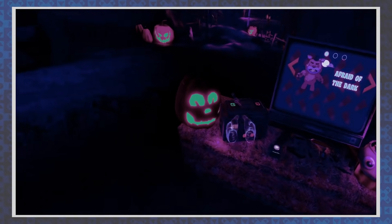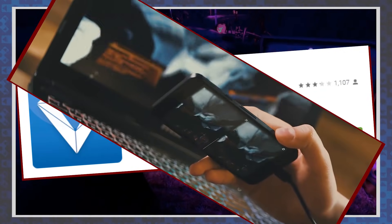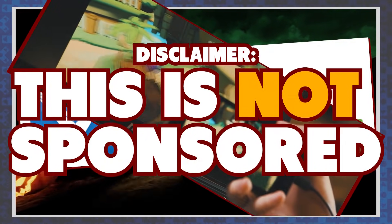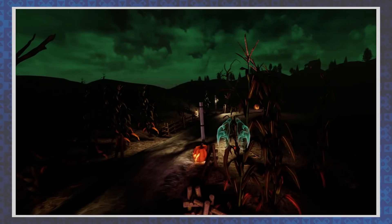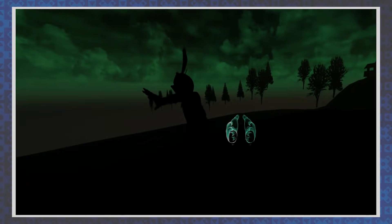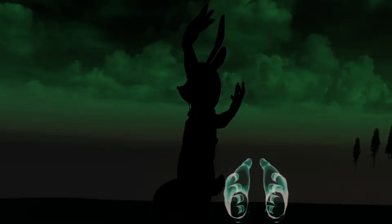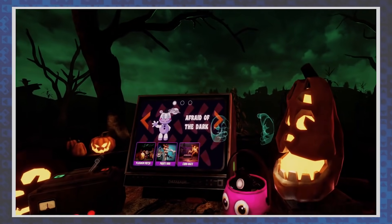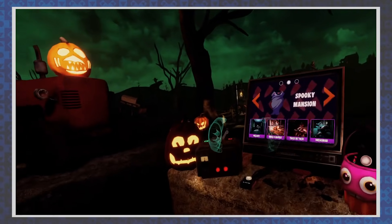Quick aside: I don't have an actual VR headset, so I used a program called V-Rage that lets my phone act as the headset for my computer. This isn't a sponsorship thing, I just wanted to mention how I made it happen. Built into V-Rage's options is a free roam movement system, which is how I was able to get up close and personal with our mysterious dancer, and also rush through the hallway minigame.